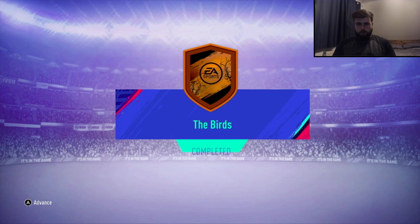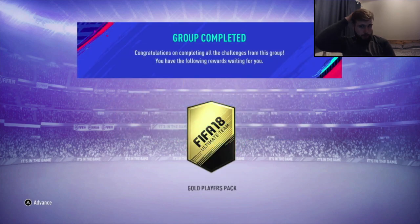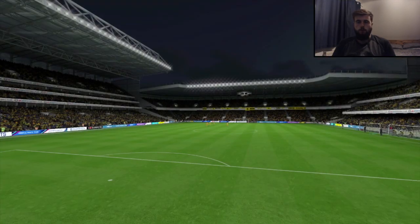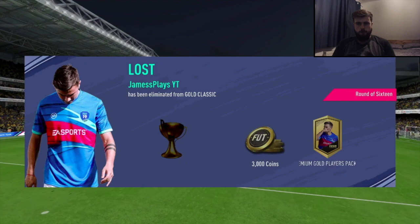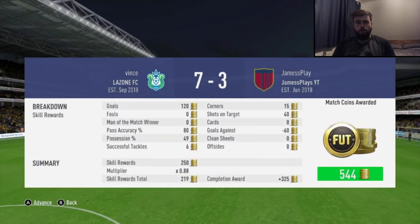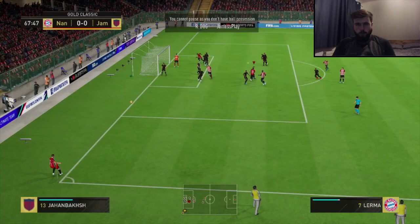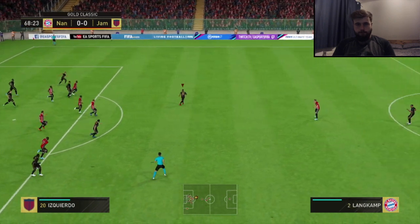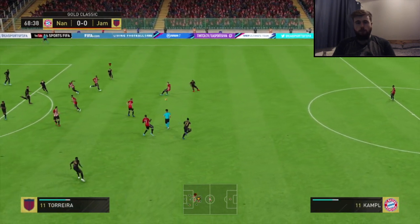Then the Birds SBC — I had to use a French League silver from Angers or Dijon, but managed to get that done. All those packs are saved for the end of the episode. Then there was a tournament for 3,000 coins and a premium gold players pack. Unfortunately on our first go we actually lose 7-3 in the first round — a crazy game — and I didn't want to show the goals since we lost in the first round.